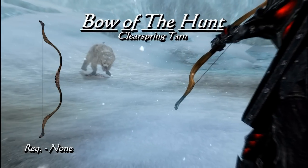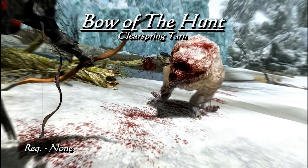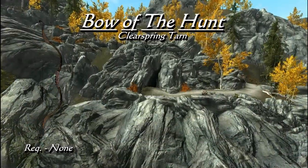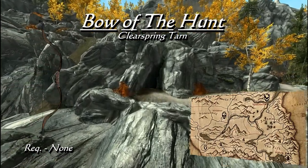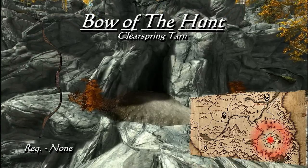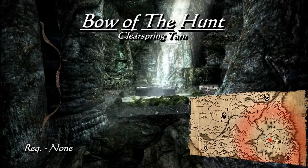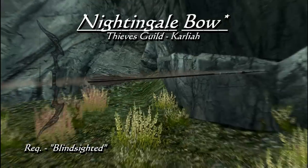Onward to a couple of bows, starting with the Bow of the Hunt. This is the second weapon with the Huntsman's Prowess enchantment, and as expected it's on a hunting bow with a base damage of 10 — far more superior to the Poacher's Axe in damage alone, since the damage bonus towards animals is 20. This bow is found in Clearspring Tarn, just north of the Rift and southeast of Mistwatch. In this location there is a small cave, and within you will find the bow on a shrine protected by a troll — a good chance to use the aforementioned hammer.